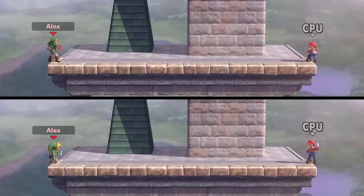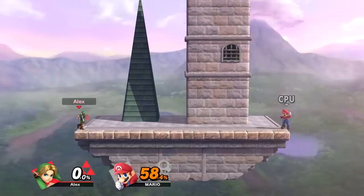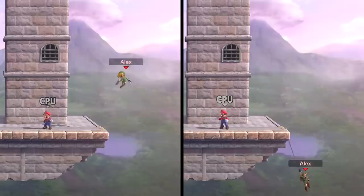First let's take a look at their running speed. At first glance it looks to be the same, but if I slow the clip down you can see Toon Link is actually just a teensy bit faster than Young Link. Next their jump height — this looks to be just about identical, although it's worth noting that Toon Link is a bit floatier than Young Link as it takes him longer to reach the ground after his jumps.